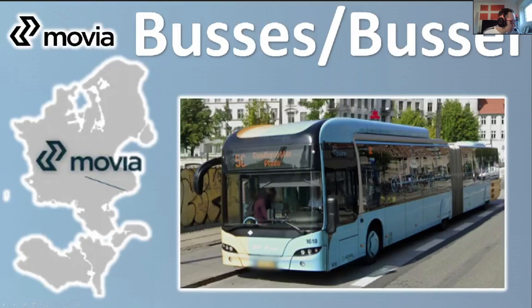The first bus company is Movia. Movia can only be found in this part — Zealand — which is where Copenhagen is. Also on those islands underneath. It will say Movia on the front of the bus. So if you see a bus in a big city you're probably in Copenhagen, and if you see a bus on some of those islands saying Movia, you know you're in that region.